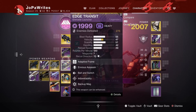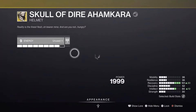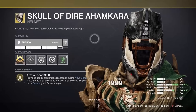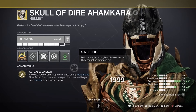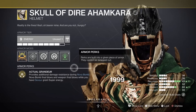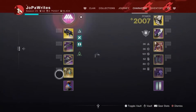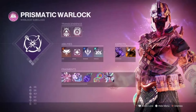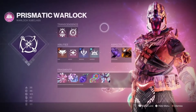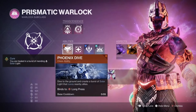Then we've got Edge Transit, or whatever void grenade launcher you want. Grenade launchers are especially good this season because of the artifact perks, but you can use a rocket launcher, linear fusion, or anything like that if you have a different preference. I'm also using the Skull of Dire Ahamkara, which provides additional damage resistance during Nova Bomb. More importantly, Nova Bomb final blows and weapon final blows while you have Devour grant super energy — so you want Devour at all times, and with the Prismatic Warlock, you'll get it quite often.